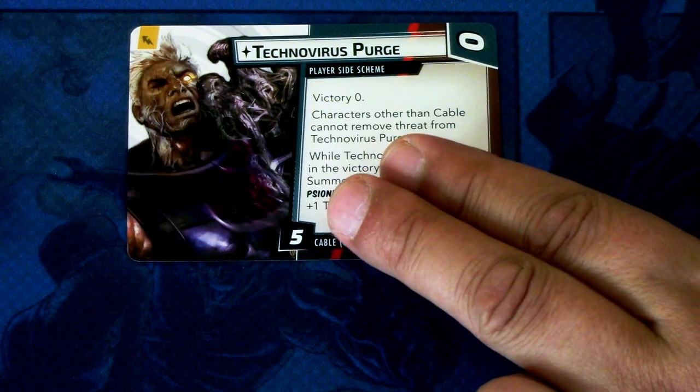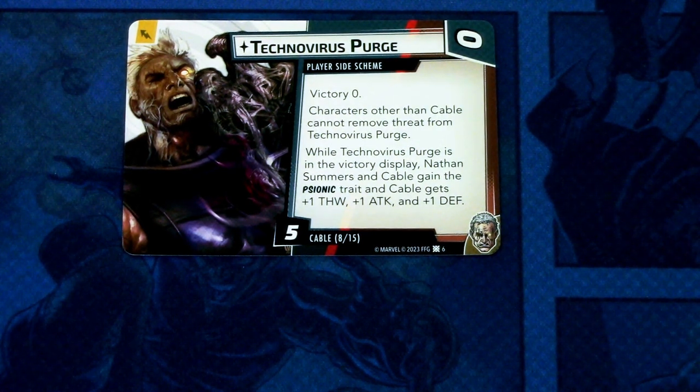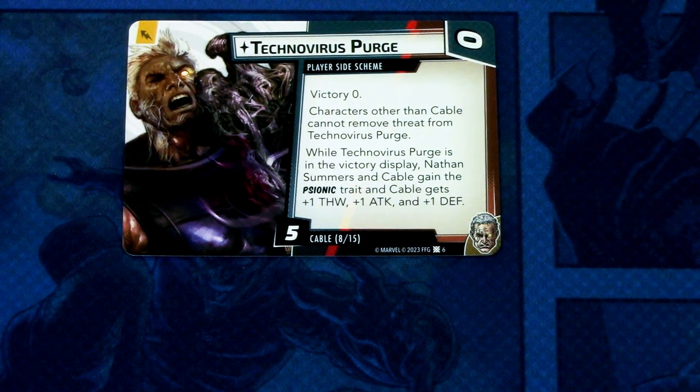Cable wouldn't be Cable without his own player side scheme: Technovirus Purge. It's a player side scheme, victory zero — characters other than Cable cannot remove threat from Technovirus Purge. While Technovirus Purge is in the victory display, Nathan Summers and Cable gain the psionic trait, and Cable gets plus one thwart, plus one attack, plus one defense. It comes into play with five threat and can be committed as an energy resource — a really powerful card that costs zero to play, so you'll definitely want to get this into the victory display as fast as possible.